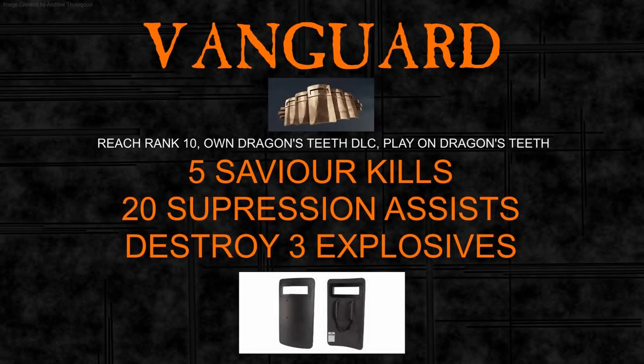So this assignment is a bit of a pain to complete because of its random nature, and the Ballistic Shield isn't that great. To recap: you need to complete the Vanguard assignment. Requirements are rank 10, owning the Dragon's Teeth DLC, and having played on a Dragon's Teeth map. To complete the assignment you need 5 Saviour kills, 20 Suppression Assists, and destroy 3 explosives. When you've done all that you'll unlock the Ballistic Shield — good luck, because it's pretty awful. It's got some novelty value if you haven't used one before, but in a couple of weeks you're not going to see them. Anyway, thanks for watching.